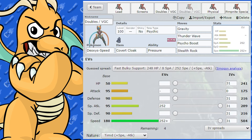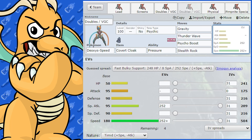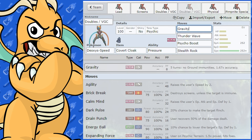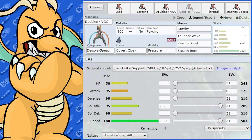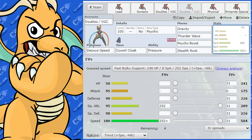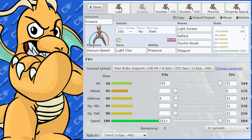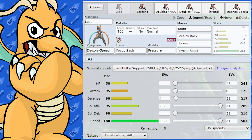The next set is a pure support set for Deoxys Speed, trying to carve a niche. We've got Gravity, Thunder Wave — it does get Thunder Wave, so it can be a speedy Thunder Wave user — Psycho Boost, and Stealth Rock. A little bit of a support set where you've still got some presence with Psycho Boost for at least the first use. Tera Psychic on this one. Personally, I prefer the Screen set — I feel it works best for Deoxys Speed. The only thing that really sets it apart is that Speed stat, so you need to make use of it by setting up screens or entry hazards very quickly. That's where it shines the most.